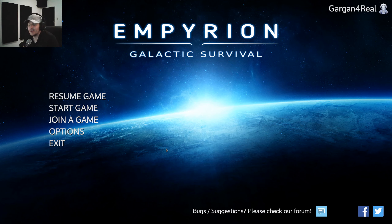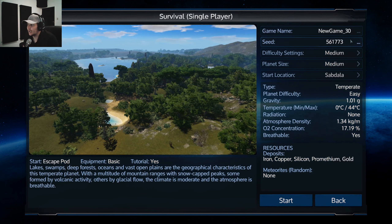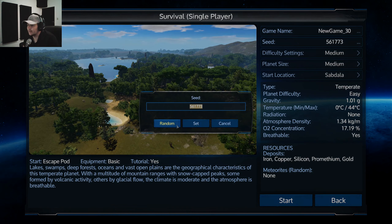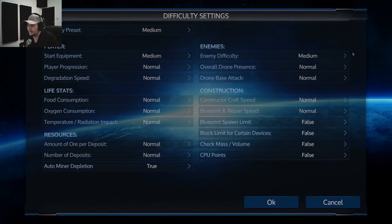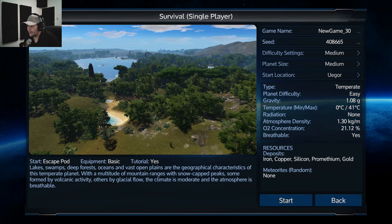Single player survival — let's use another seed, go random. Set difficulty settings: let's keep it normal, automated depletion set to false, craft speed normal, blueprint false, check mass yes and true. Let's leave it at normal and see where we get.